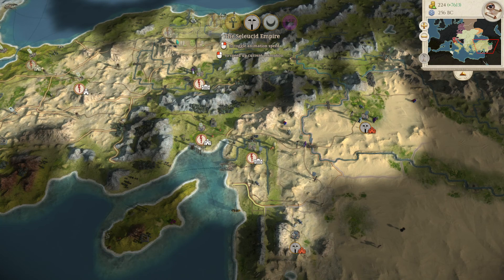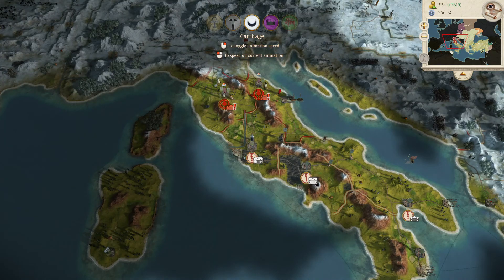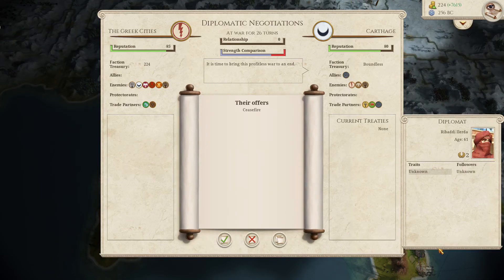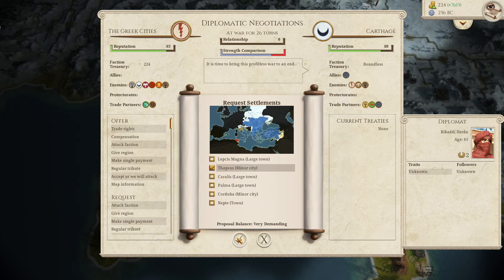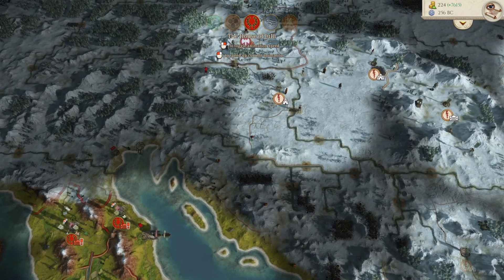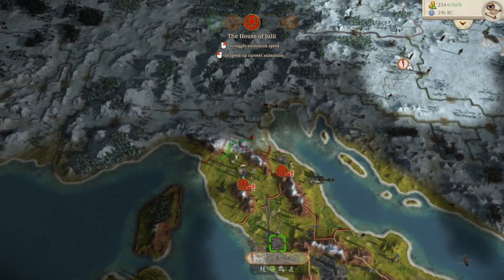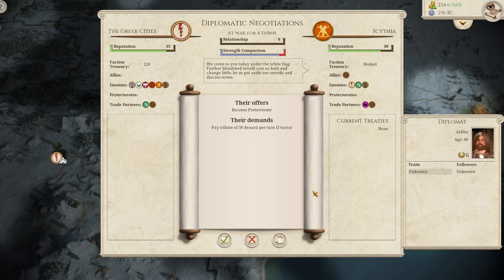The Seleucids are going to try to spy on us in Antioch — that's fine, they don't have the forces to retake it. Carthage does not resist us and asks for a ceasefire. Let's see what they'd give us — if I ask them for Thapsus, that's very demanding; they won't give us much, so we'll see if they resist. The siege continues; the house of Julii is not showing any sign of resistance. Scythia is still just bribing us — they want to become our protectorate. I think we say no because their capital looks really weak; we just keep pushing.